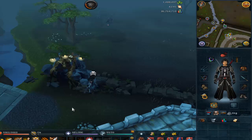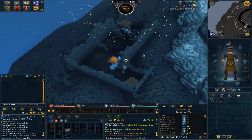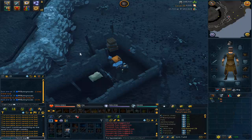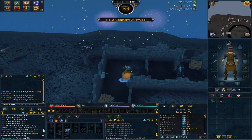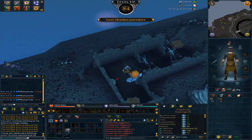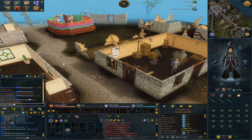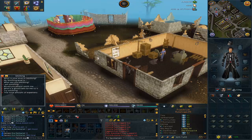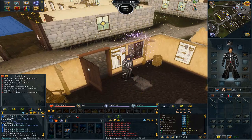After smithing I decided to do a little bit of herblore. As you guys saw, I received a third age full helmet from the melee set from my hard clue scroll. That was just priceless — the reaction was so priceless. I sold it for 28 mil, which brought my cash stack up to 48 mil. Then I sold all the other stuff and got to 58 mil.